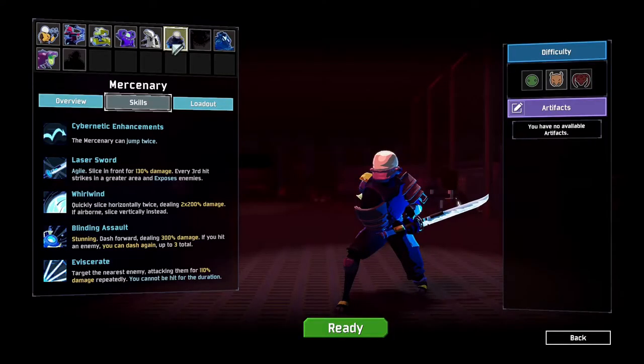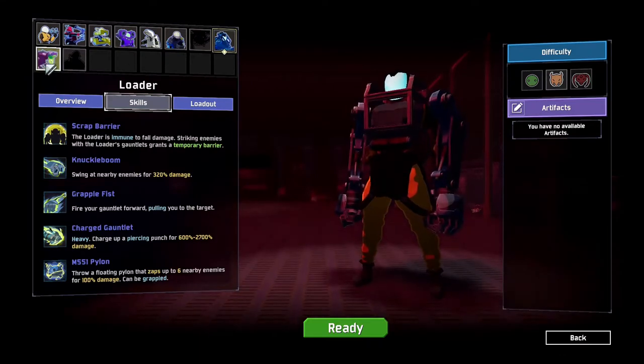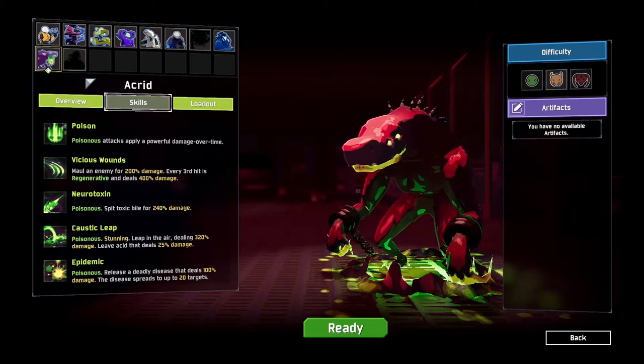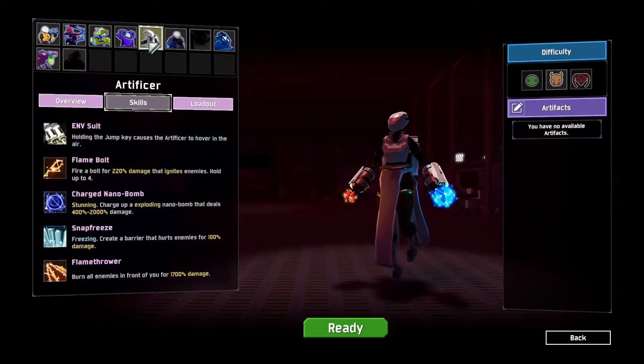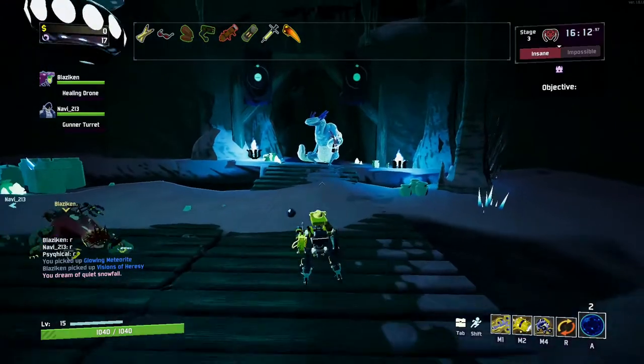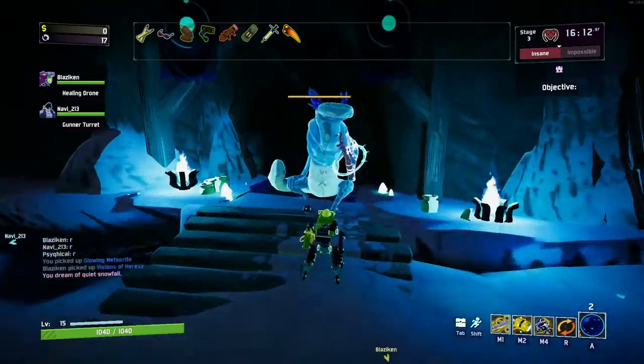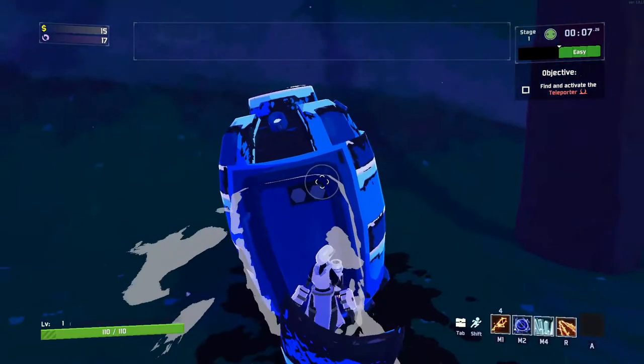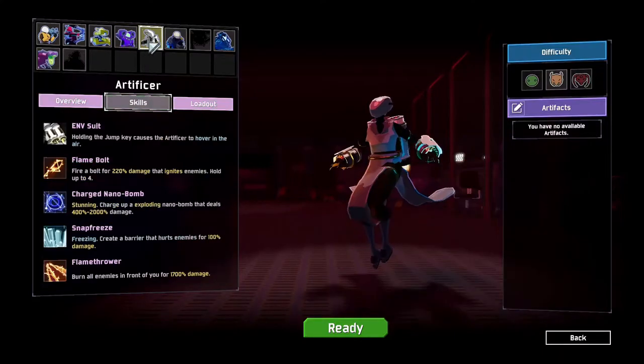And the best thing about unlocking these survivors is that the game just doesn't throw them to you when you reach a certain level. The more exotic survivors, like the mage, are locked behind secret areas or bosses, which require you to put in a little bit more effort, but the reward is so satisfying. I think I've talked enough about the characters.